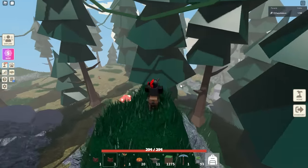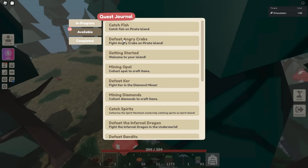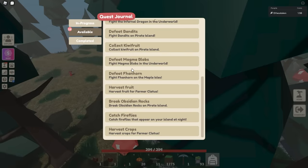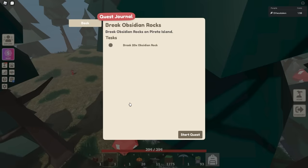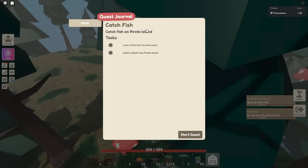Now I want to show you this new quest system, which is really what this update is all about. If you go over here into the quest log, you're going to see a couple things — you've got an in-progress tab. It's completely redesigned, this is a new quest system, not like the old one. I have to catch frogs and rabbits around my island — three white rabbits. I also have catch fish. These are all available, so I can take on more quests. I can do harvest fruit, break obsidian rocks — I can accept those. In progress shows you can do multiple quests at a time.